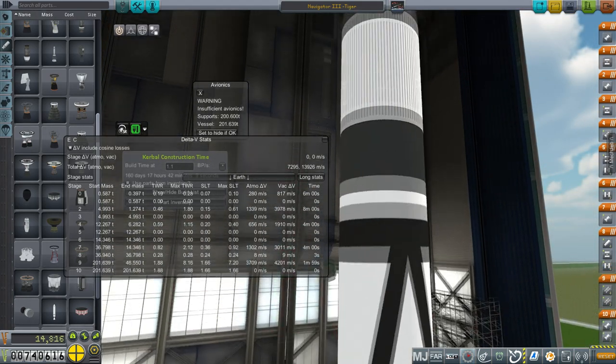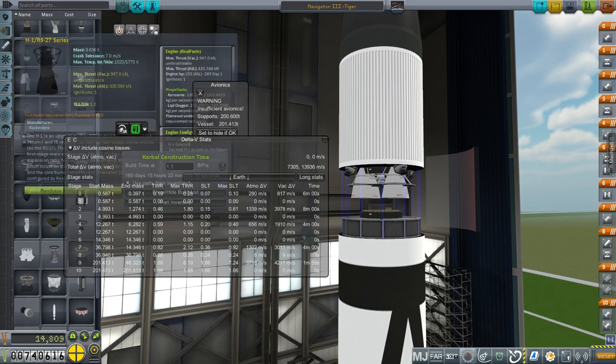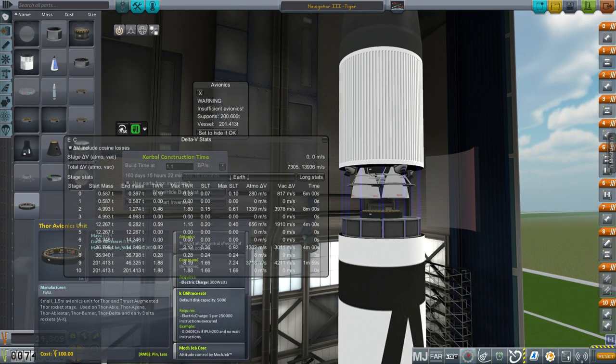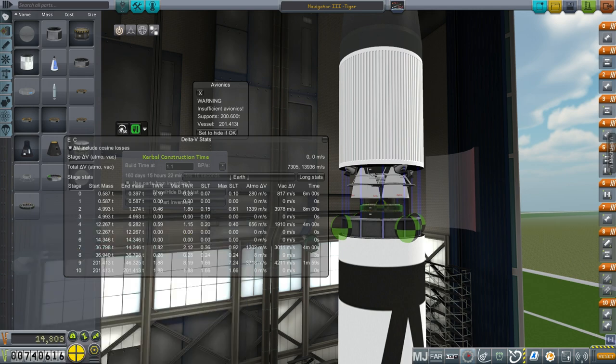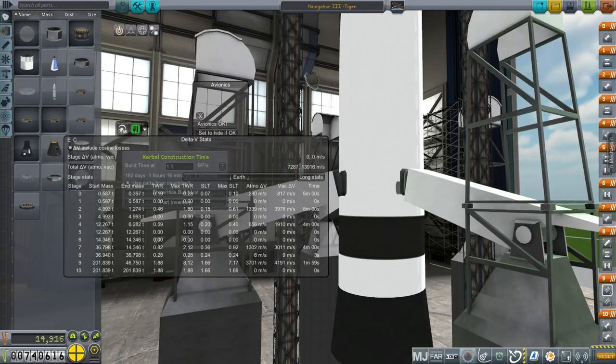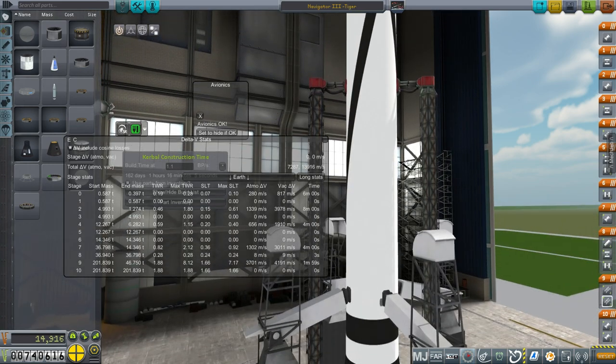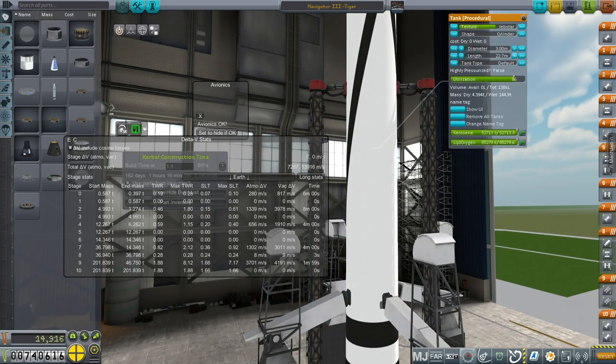Before we pack that in, I'll add another controller to this stage and then make it larger. I'll add another Thor avionics unit, which is my best avionics unit, and then make this taller. At the bottom we have 4 LRA-9s, which is a configuration you've seen from me before.